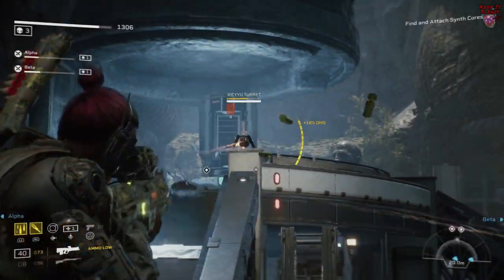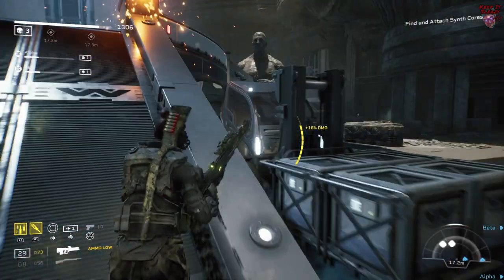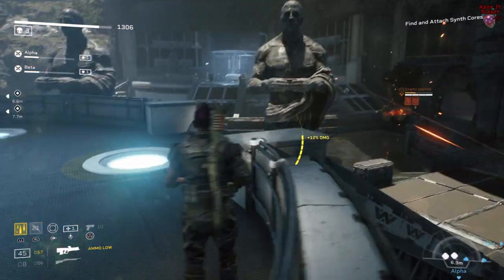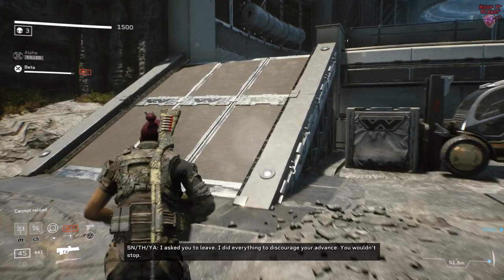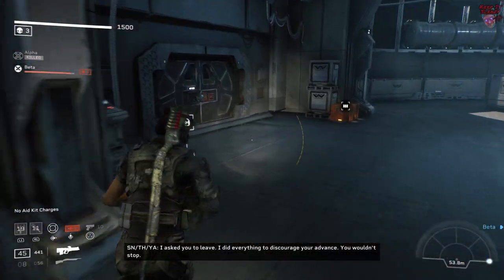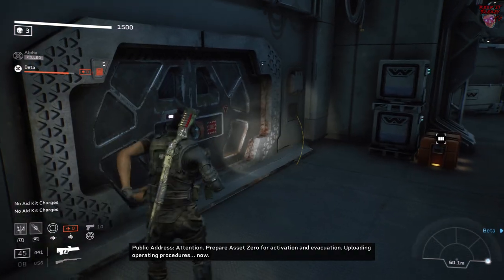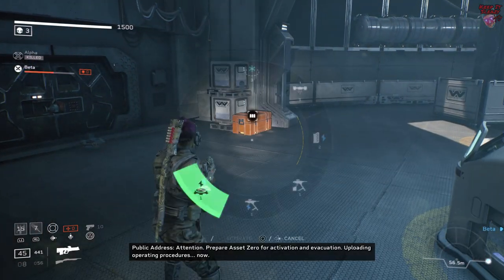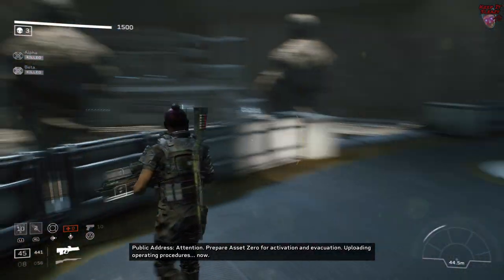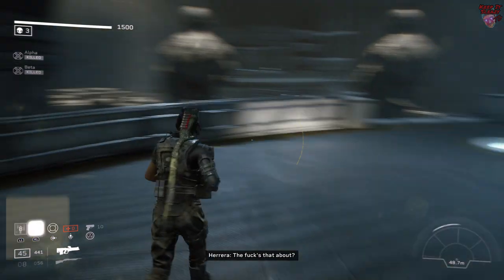Unfortunately the final battle doesn't really have a great vantage point. Hold up on this first platform until you're done with the first two power cores. When you finish, run to the opposite platform and your first order of business should be booby-trapping this door because two synths are going to come through here. After that hold up here and pay close attention to the left side of the platform — that's where you're going to see incinerators and heavies.